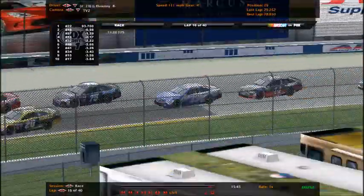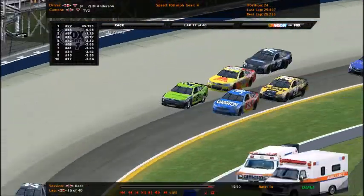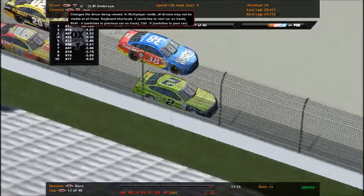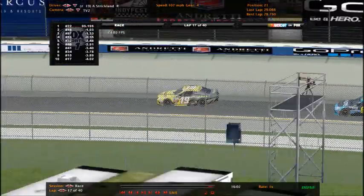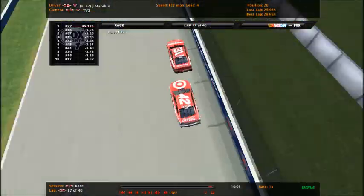Not really any big action after that first incident. Max Anderson is just continuing to lose positions - still can't seem to get to that inside lane. The points leader probably won't be after this race if he doesn't get to that inside lane. The Daytona 500 winner running 21st right now in a battle between Alexander Rowe and James Stabilito.